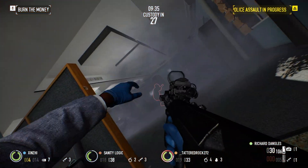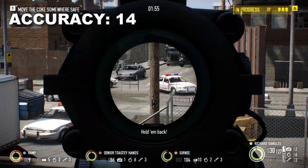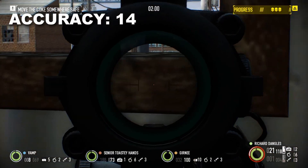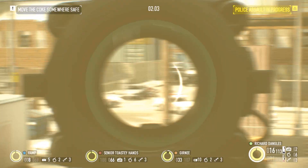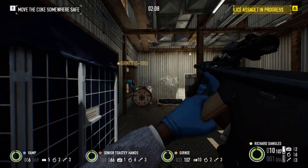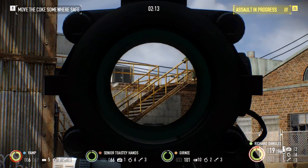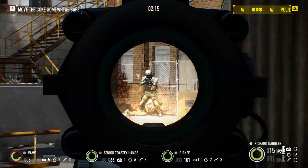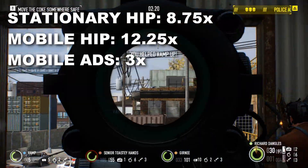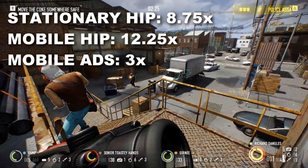Somewhat making up for its low base stability, accuracy comes in at a very usable 14. While at long distances this can still cause you to miss, this is more than enough for most practical engagements. Once the rifle is fully modded, accuracy can be maxed out, making it just as effective as any other rifle in its class. Unfortunately, the UAR is severely punished when firing on the move and firing from the hip. Stationary hip firing will have your cone of fire multiplied by a massive 8.75x, mobile hip firing will add a 12.25x multiplier, and moving while aiming will triple the size of your cone of fire.